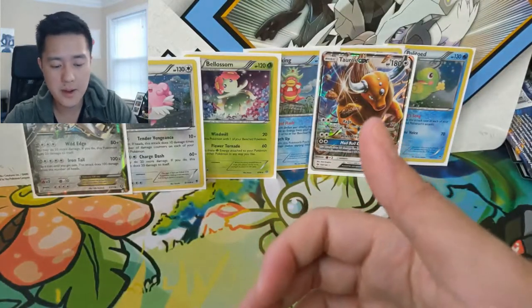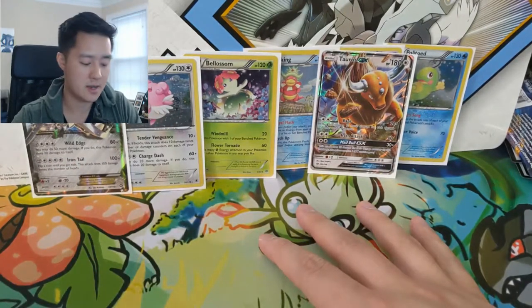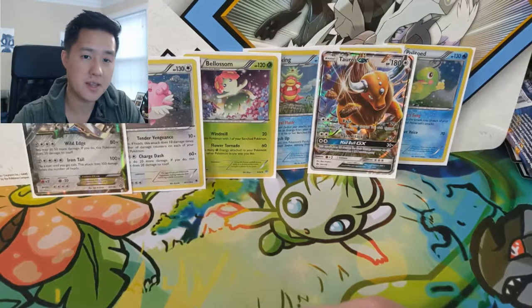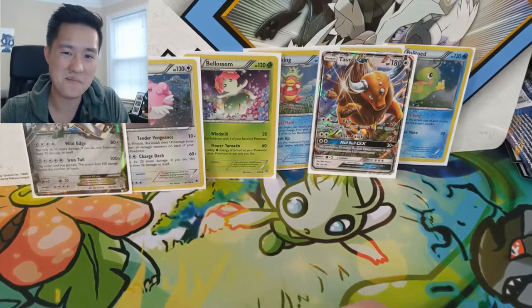Not a bad opening — we did pull one GX and we have six promo cards from our Legacy Evolution box. If you enjoyed that video, definitely hit that like button down below. If you're new to the channel, subscribe for future content. I'm Wantedturtle and I'll catch you guys next time — peace!